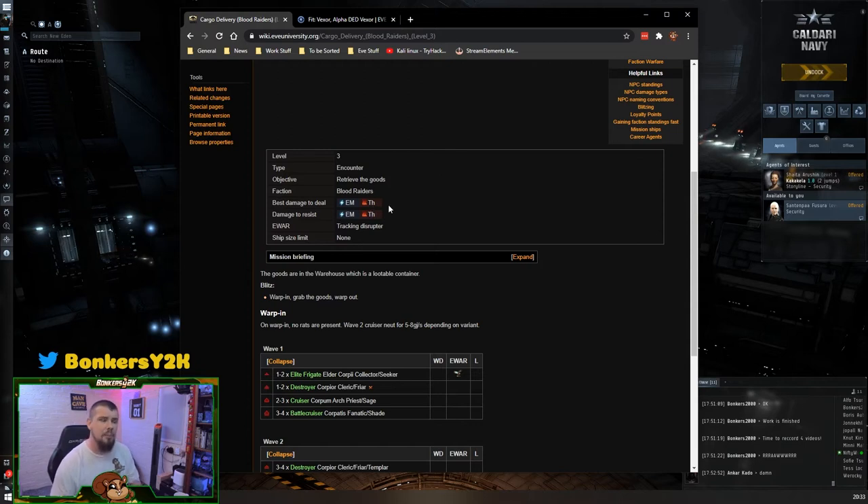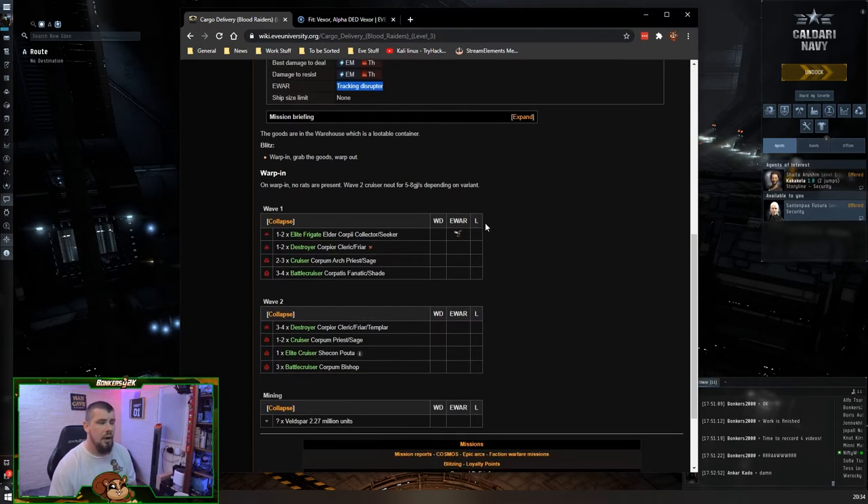If the multi-spectral hardeners aren't holding up, you can replace one — but which one? The order matters: whichever damage type is listed first is the one they do more of. If it says EM then thermal, they're doing more EM damage, so replace the hardener with an EM hardener. Down here under E-war, it says they use tracking disruptors, which means if you're using guns they may struggle to hit. At the bottom you can see mission details and options to blitz it.